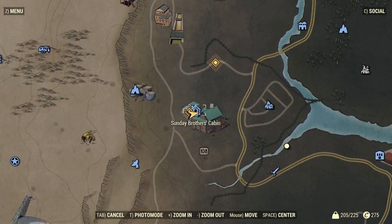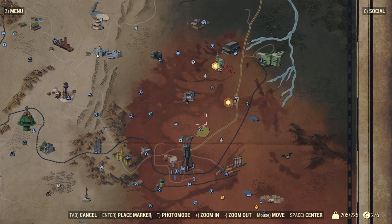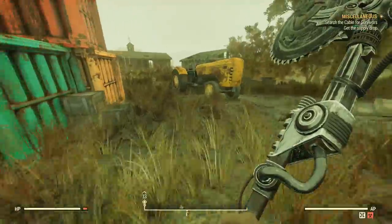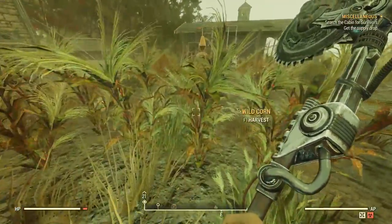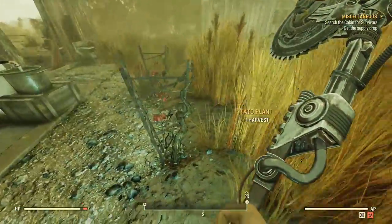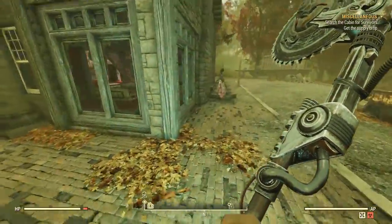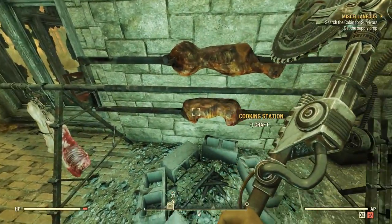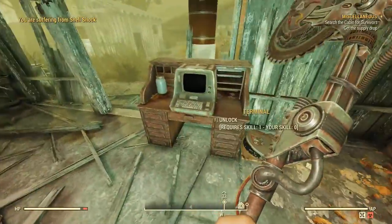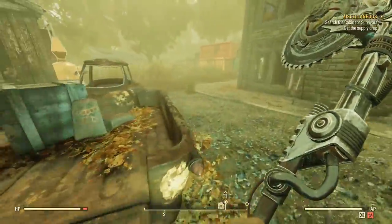Another place you can find them is at the Sunday Brothers Cabin, located just east of Top of the World and just north of the Cranberry Bog and Watoga. The nice thing about this location is there are a bunch of crafting stations you can utilize — if you just wanted to come here rather than have your own adhesive farm, you could use locations like this to make adhesive. There are also bags of fertilizer here if you need that to plant your crops. The Vaultec Agricultural Facility also has fertilizer — pretty much any type of greenhouse you see has a chance of spawning it.